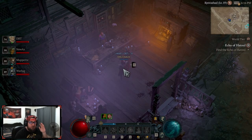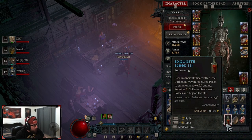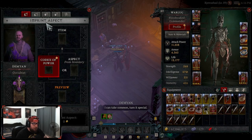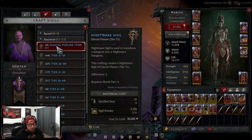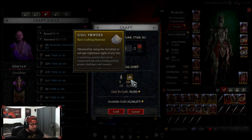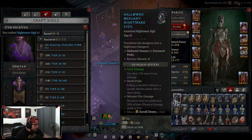Inside the dungeon there is a door that prevents you from going in to fight him. The item required is called distilled fear, and it's used by the occultist to craft a nightmare sigil to enter the glacial fissure. It requires nine of them, which you can collect by completing nightmare dungeons tier 30 and above. At the occultist, go to craft sigils under ancestral — glacial fissure tier 31. It costs 250 sigil powder plus nine distilled fear.